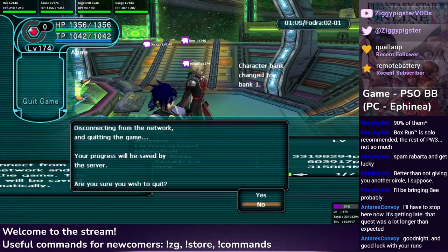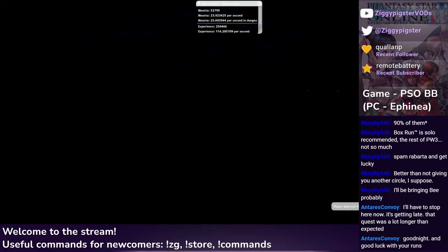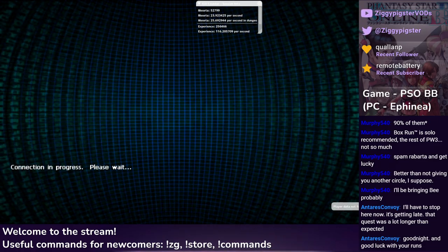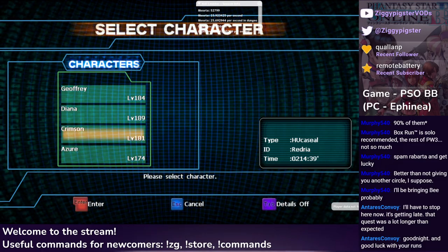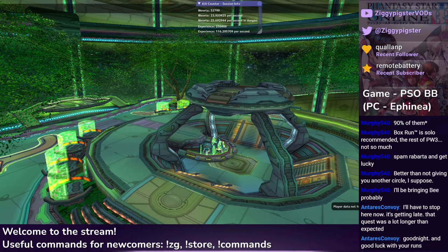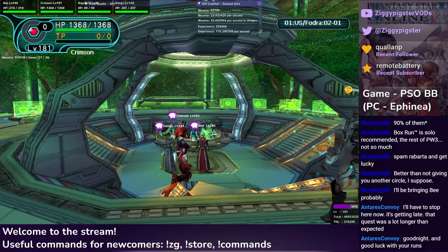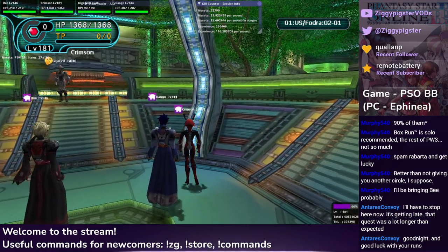So I think as long as we have that, I should probably just bring in — you know what I'm going to bring? I'm going to bring in my HUcaseal. I actually like playing her. I get to benefit from her high accuracy and traps. I mostly just want the accuracy for Astarks and Zoos and stuff like that for sniping. Between two Forces and the cast for ATP, I think we'll be fine. So will Dango make the game since he's Blue ID, and then we'll all join him?